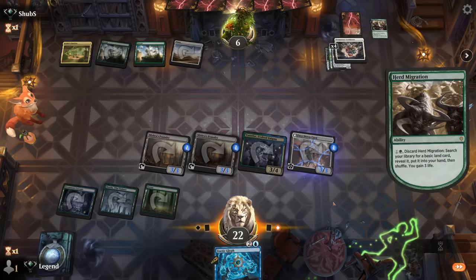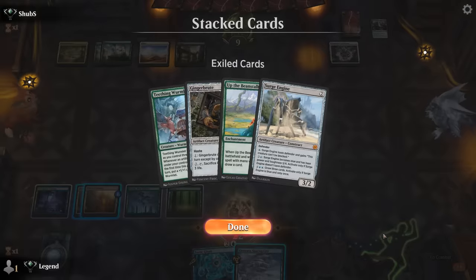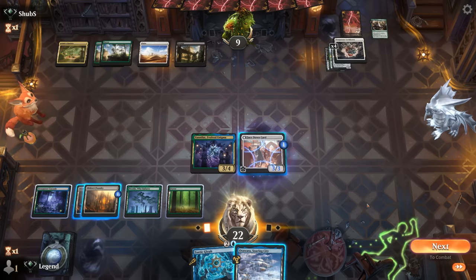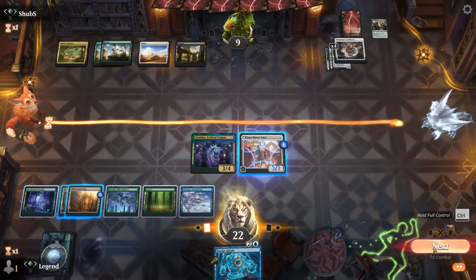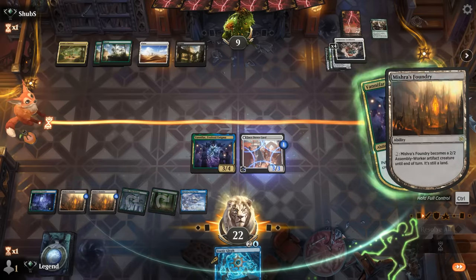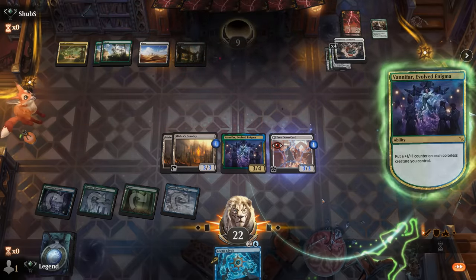Herd Migration will gain 3 — so yeah, I'm assuming Sunfall is incoming and our window to close out the game is also closing. Soaring City — get back Wormlet, Brute, Surge Engine, but opponent also gets Lockdown back, so it's probably not that helpful. I'm just going to be better off attacking with a pair of Mishra's Foundries. If I play my land I can attack with both. Trigger on the stack, animate — and that's enough for a concession. Awesome, on to the next one.